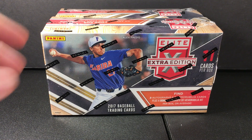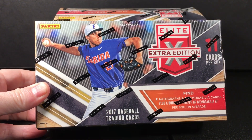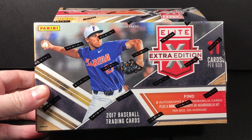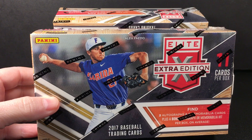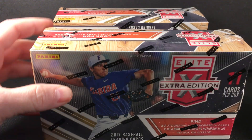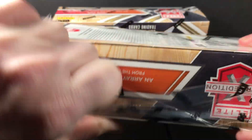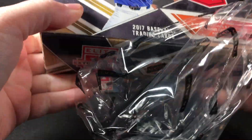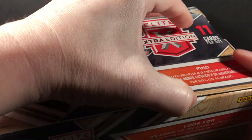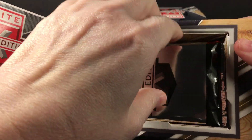Hey everybody, today I'm going to open one of these two boxes of 2017 Elite Extra Edition. There are only 11 cards in the box, but you will find two autos, two mems, and a bonus auto or mem — so 11 cards, five hits. I have pulled some pretty good stuff out of this in the past. This is the smaller box — I don't know if they call this one the longevity box — not the full size. The full size box, I think you can get up to like 11 hits in that, it's like crazy.